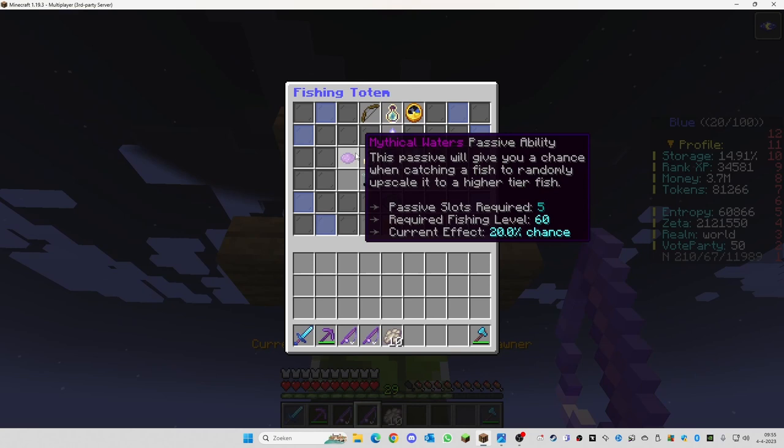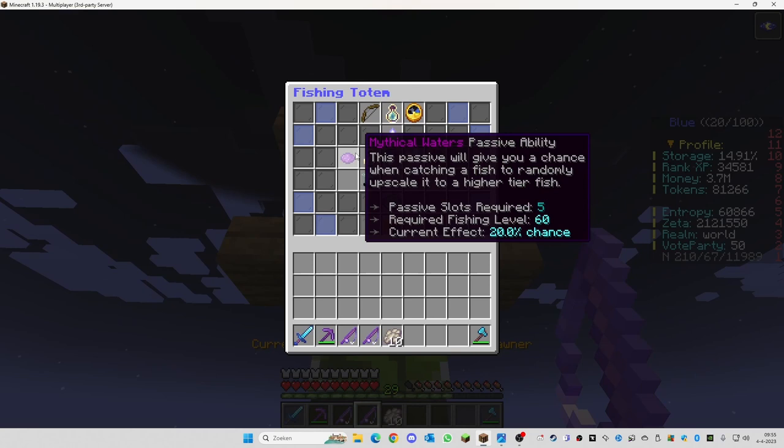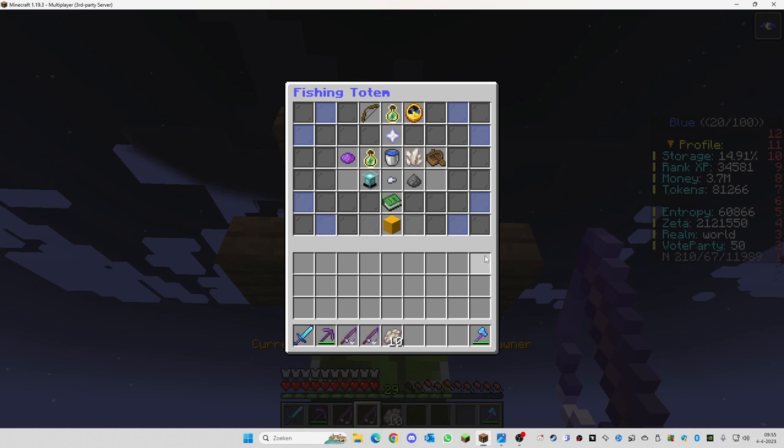There are a lot of options you can use with this totem. You can see the items are withdrawn from your inventory, and there are a lot of things you can do with this totem.